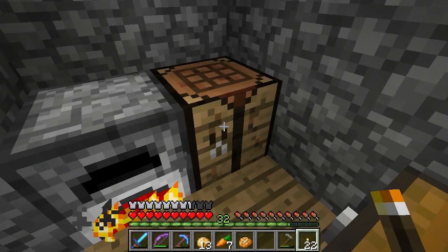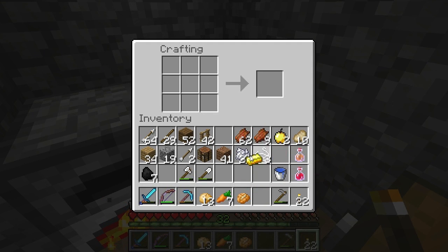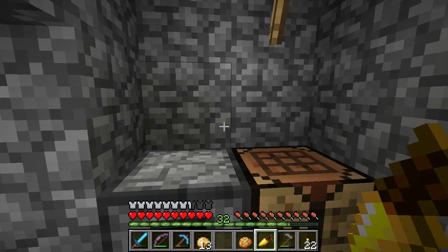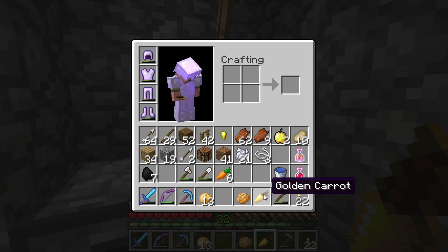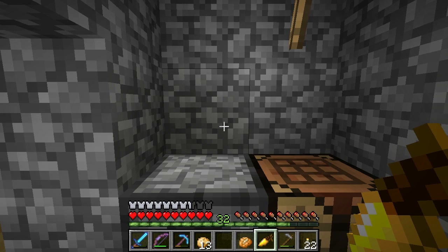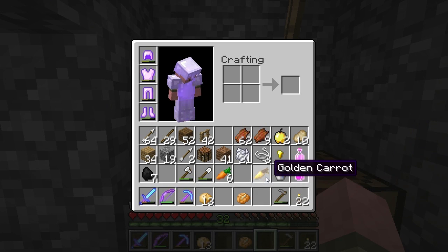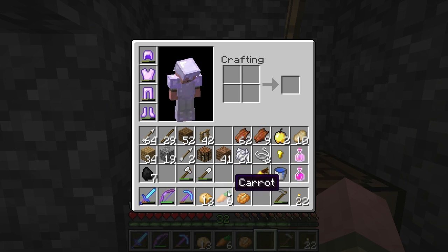There's one more thing we can do with a carrot. Let's take our golden ingot, get some golden nuggets, put a carrot here and surround it with golden nuggets - and we have a golden carrot. The wiki says it restores three meat pops, same as the baked potato. But you don't want to eat these because they're going to be used as an ingredient in a night vision potion, which is something I'll cover down the road. So hang on to these - we're going to use them for making night vision potions, which is something new in 1.4.